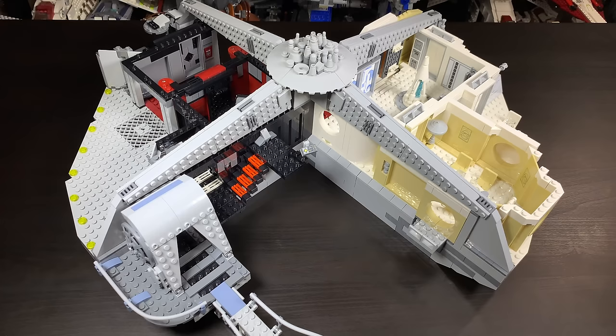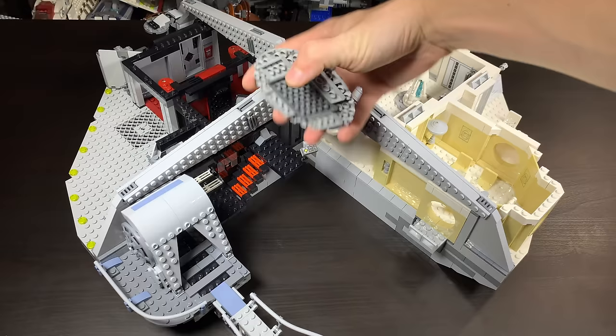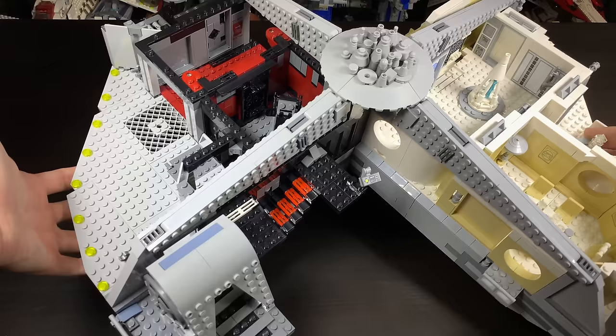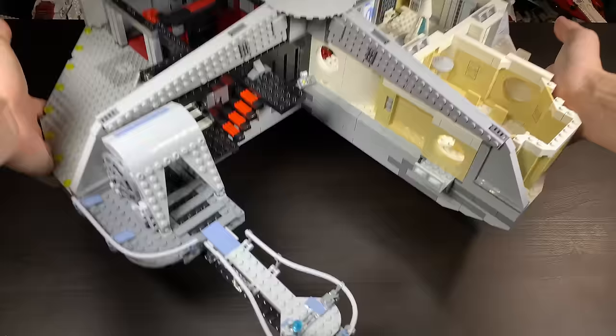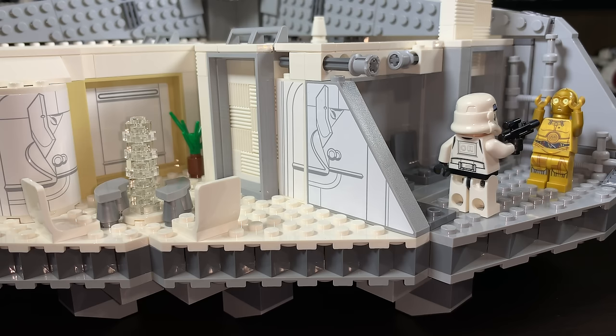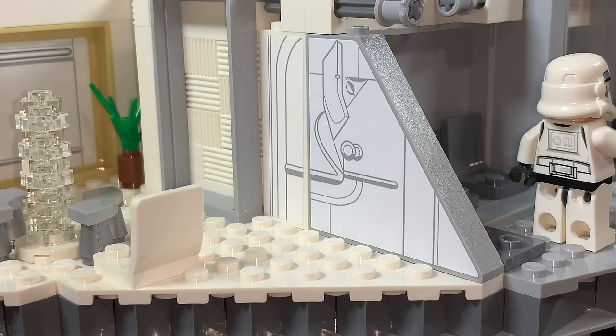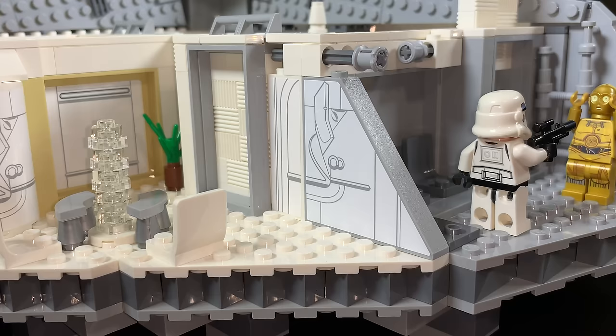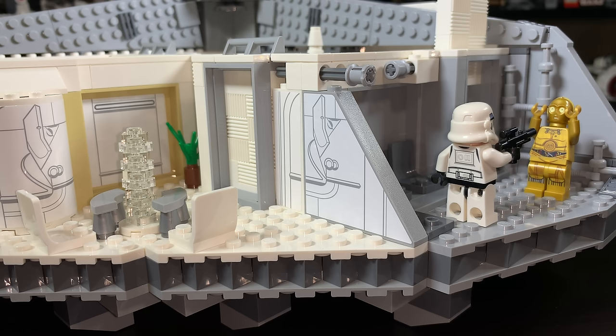To pick up and move the set, remove the landing platform and carbon freezing chamber first — both detach easily — then lift the remaining two solid sections. Don't pick it up by the top or you'll rip it off. The overall sticker detail is also great; Lego used stickers cleverly between sections to transition colors — for example, a white sticker on one side of a wall to match the adjacent white section — a nice little touch most people might not notice.